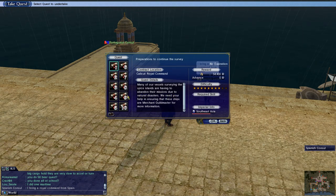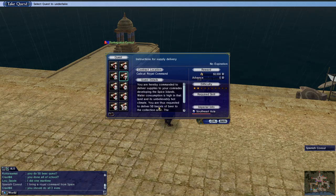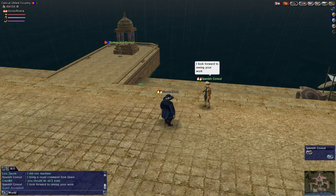Imperial contract. The quest you're looking for is called Instructions for Supply Delivery. This one says: 'You are thus requested to deliver 50 barrels of beer to a collection area.' The collection area is the red flower on the southwest coast of the island of Sumatra. That is the quest we're looking for — go ahead and accept it.